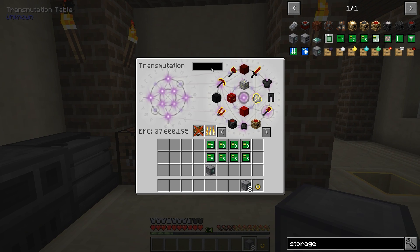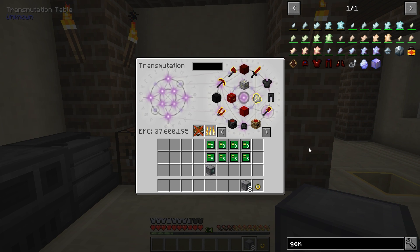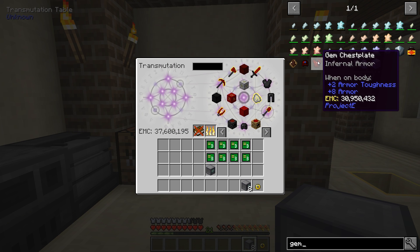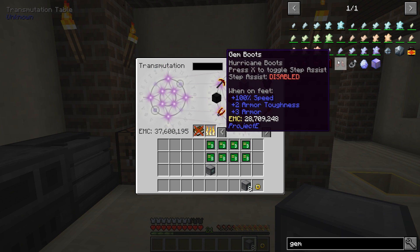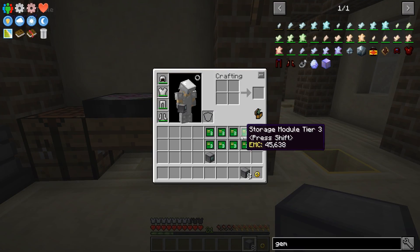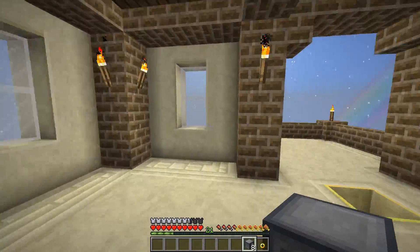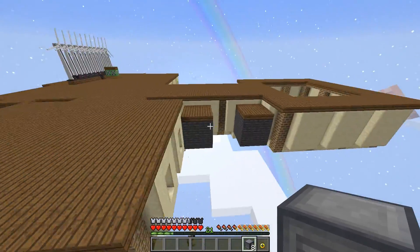A lot of you said I should get the gem armor, which has flight built into it. And it does, but it's also really expensive. So, although yes, I will eventually have the gem armor, right now I can't afford it. Give it time — we'll get there, we'll be able to afford it eventually.